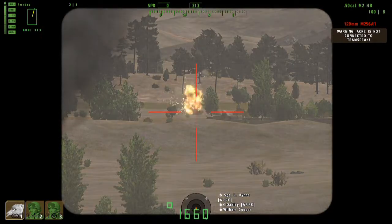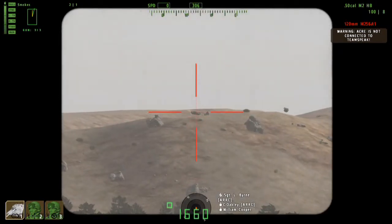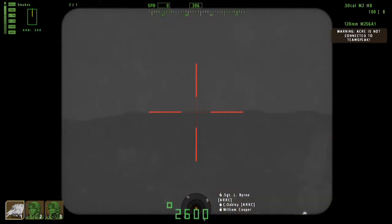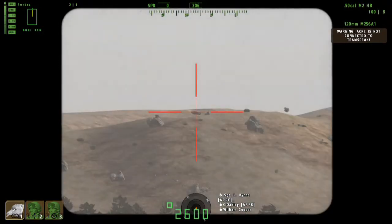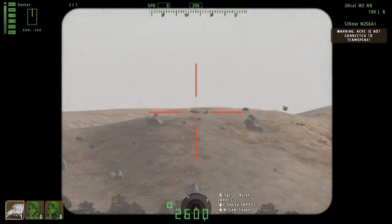You hit another target — okay, confirm you see target? Engage. Good shot — that's a kill. Target hilltop, bearing 306, range to target 2,600 meters. Confirm you see it? No target — hilltop, bearing 306. The only target I have is at 870. Look at the skyline at 306, directly beneath the skyline. I see it now. My fault — engage.